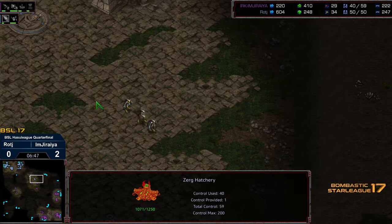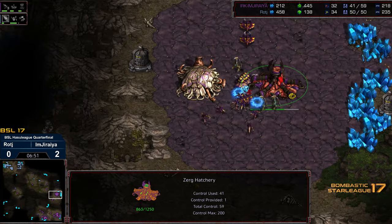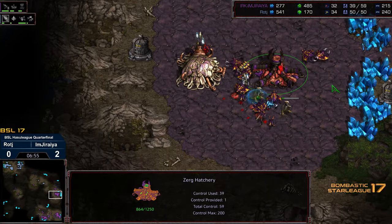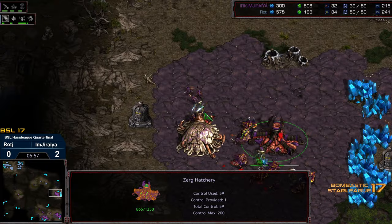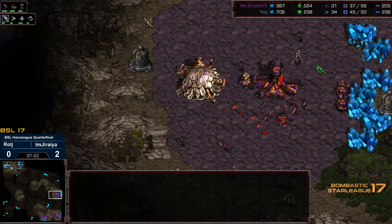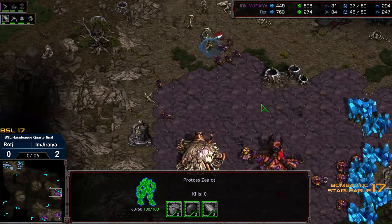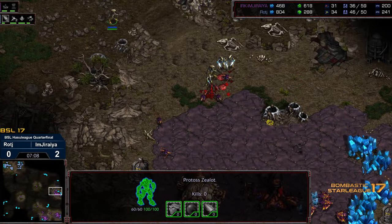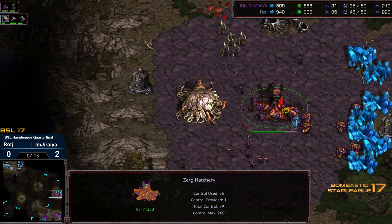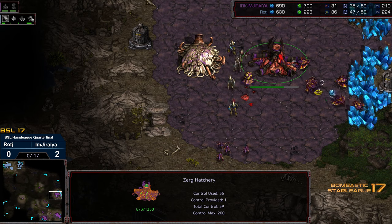They might be able to power down this hatchery. Three more Zealots marching out as well, so this could be a dead base. The drones trying to come back and drill now — actually a pretty decent drill across the initial Zealots, but it's not interrupting them massively. Jiraiya actually a pretty solid defense, though he did lose a good number of drones in the midst of this. Warzealots making their way across, so Jiraiya's not out of the woods yet.